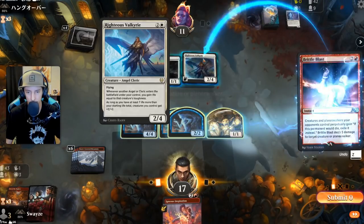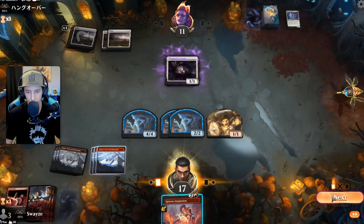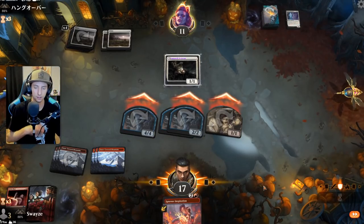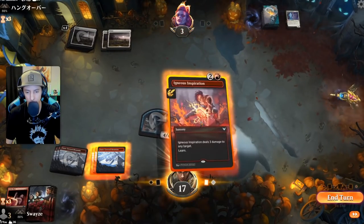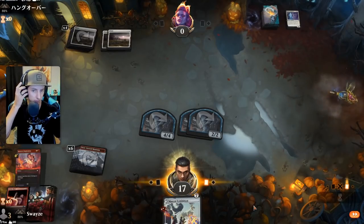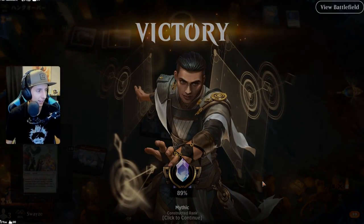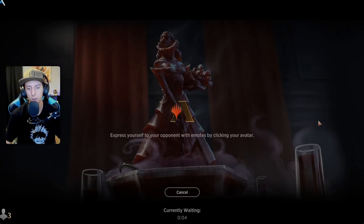This is an easy kill for us. Dawn's Forever too — even better. Let's see how they want to block. Five, six, seven, eight — that's why you check for blocks first. We end up with lethal. They're at zero — GGs, on to the next one! We are rolling, cooking with some gasoline!